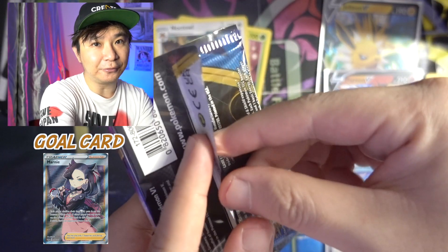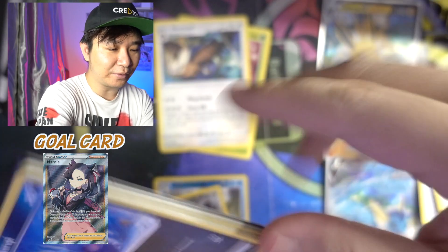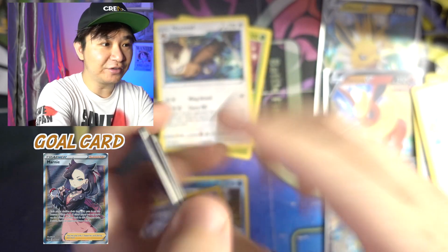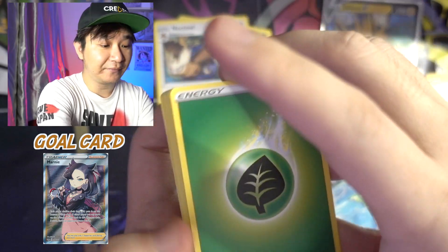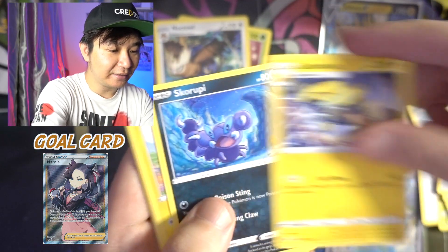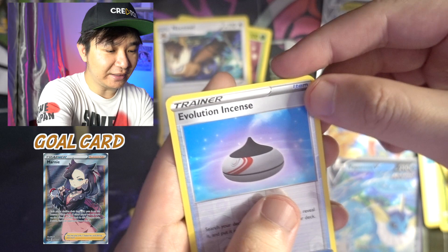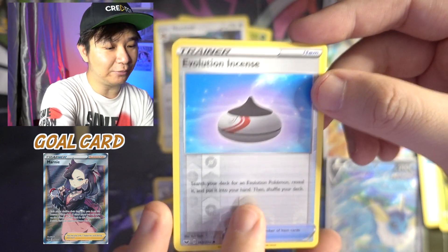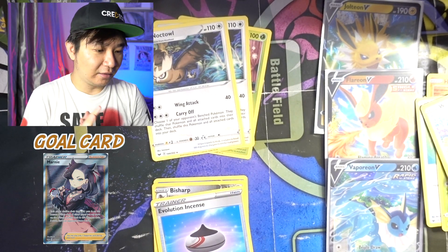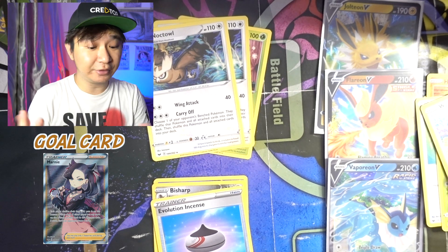Last pack — Lapras VMAX. Let's hope we get something, or is it going to be like the VUnion boxes where our luck all goes to Evolving Skies? I don't mind that actually. Lightning, Grass Energy, Poke Kid, Air Balloon — useful card — Galvantula, Yamper, Goldeen, Biplob, Silcoon, Evolution Incense — that's another very useful card I'll put inside my deck — and a Noctowl. We don't get anything valuable in the Sword and Shield Base Set, but at least we have some useful trainer cards. On to Battle Styles next.